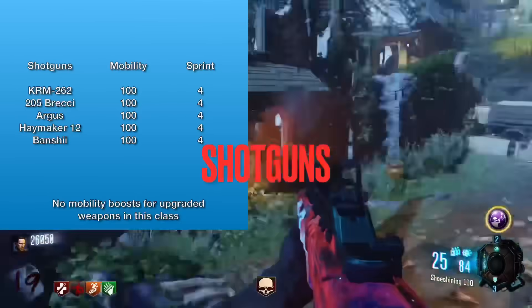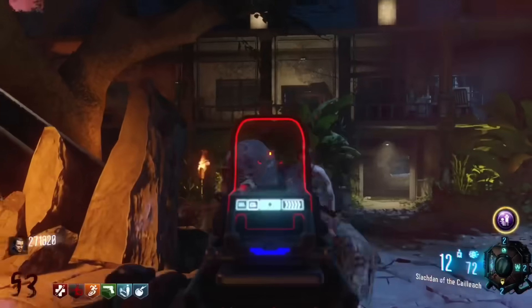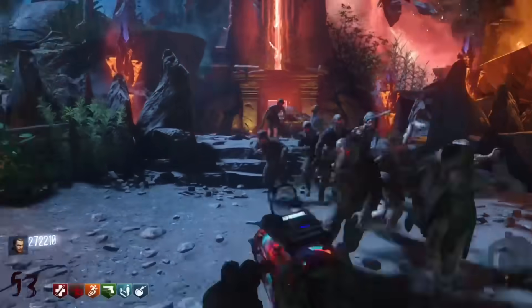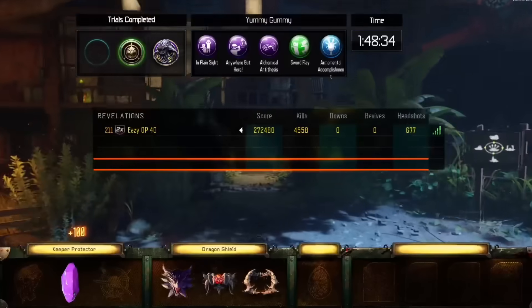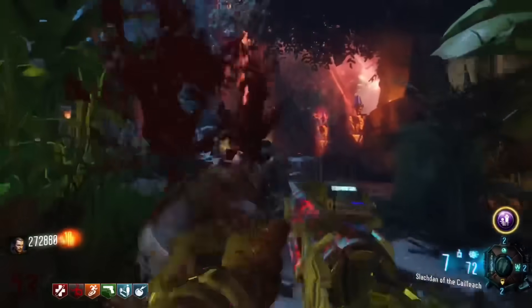Shotguns. You can expect to have full mobility when you're using shotguns in Black Ops 3, regardless of which one you're using. This includes the Banshee from Revelations, which is exclusive to that map and quite a bit different from the other shotguns, but their mobility is the same — 100% mobility with a four second sprint duration.